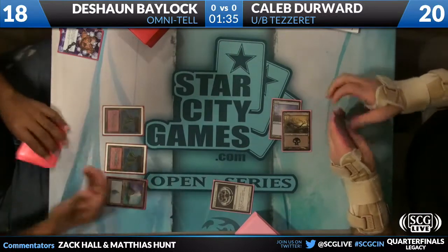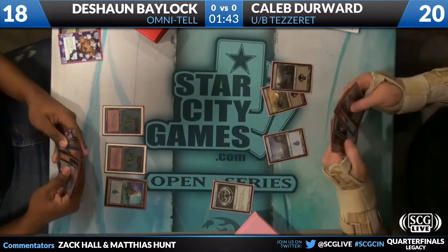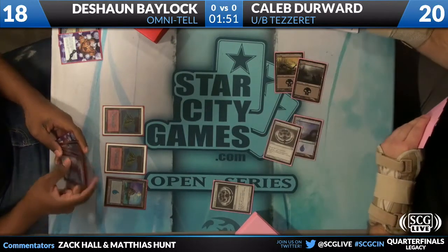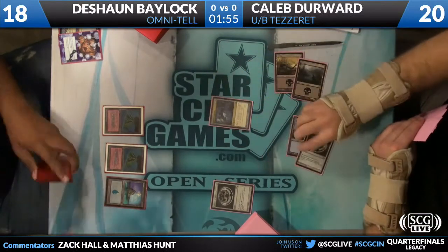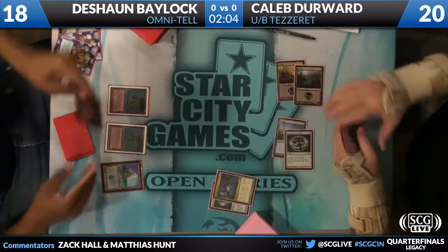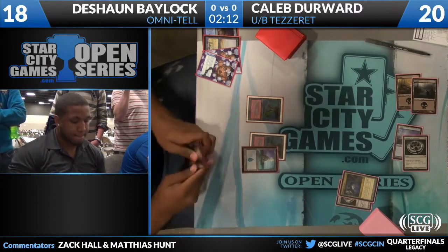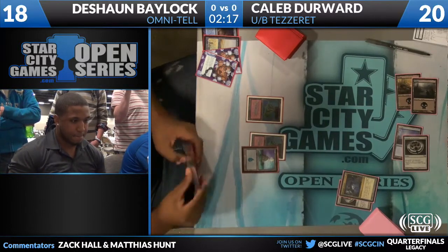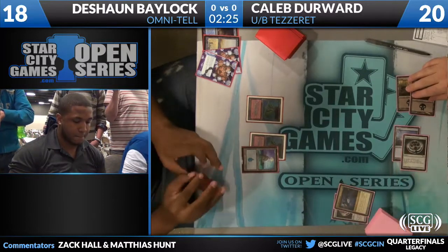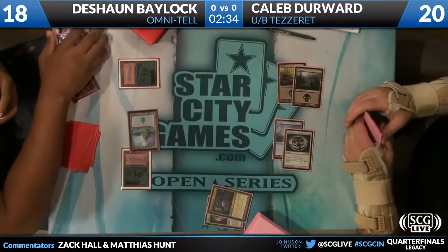Is that a second Emrakul in Deshaun's hand? Yeah, he really needs a Brainstorm. He has an Ancient Tomb, two Emrakuls, a Daze, and a Force of Will. That second Emrakul is no good. Another Talisman out of Caleb. Caleb has a Tesseract and a Force of Will. Caleb is going to make Thopter Foundry, and Deshaun's going to Daze the Talisman as well. The Thopter Foundry — maybe Deshaun just wants to buy himself time to draw into a way to shuffle those Emrakuls back. But there's a Burning Wish in his hand, and that's going to get countered. That's why I feel like Deshaun would have wanted to have had at least another Daze.